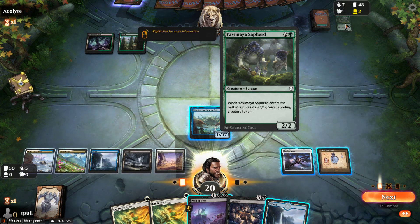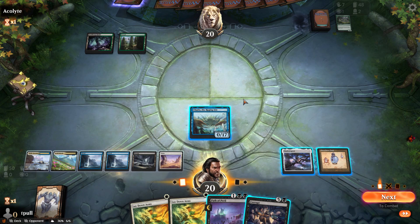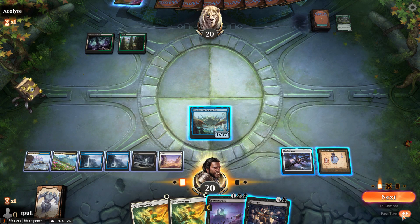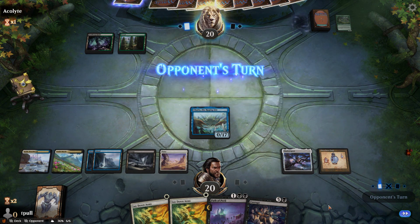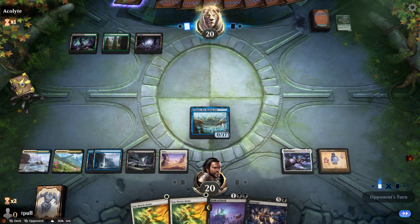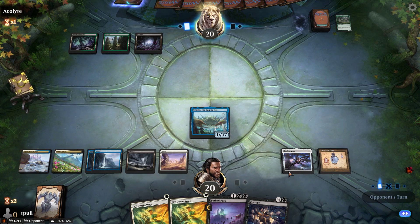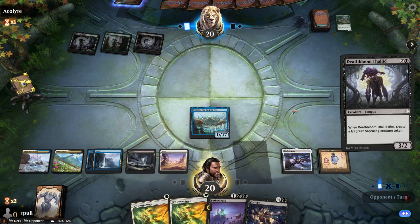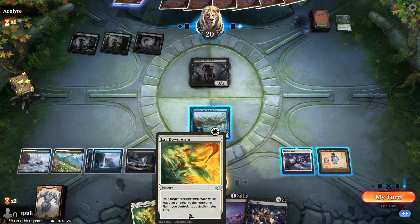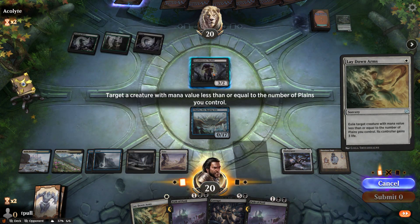Would we get rid of Slimefoot? I get the feeling this is like a Graveyard Recursion deck. Alright, we've got Corrupt — it's a sorcery, not an instant — so hopefully they don't have discard. Our deck is kind of reactive with the way these cards are. We want to build up a sufficient mass to use Corrupt. We didn't bother attacking with Chariqs yet. Deathburn Rakshasa, okay. And Lay Down Arms is also a problem because it's also a sorcery, not an instant.